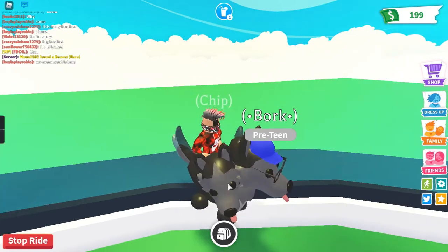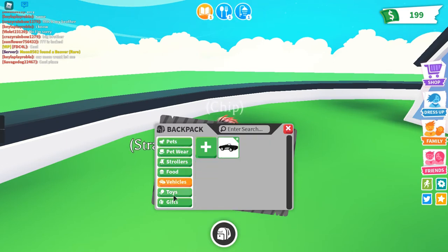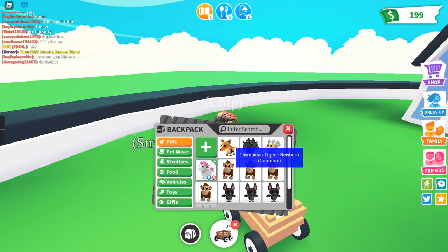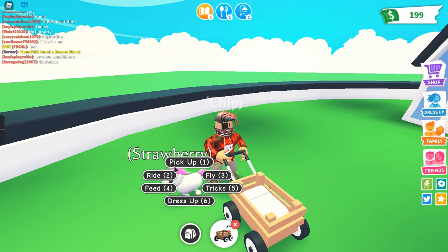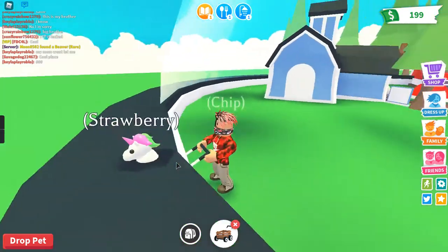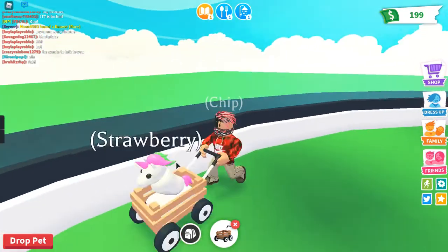Let's try with my unicorn. I'll get out my stroller — it didn't do the automatic thing this time, so I'll pick her up manually. I'm gonna put my unicorn in the stroller and find the good spot where I can hop on there.